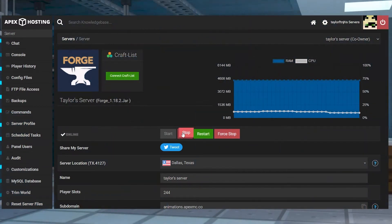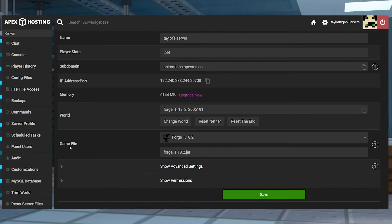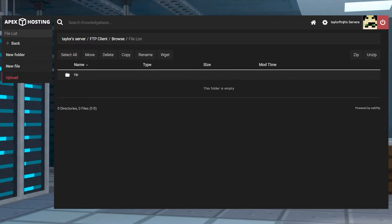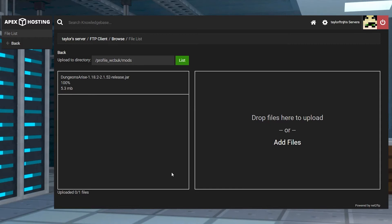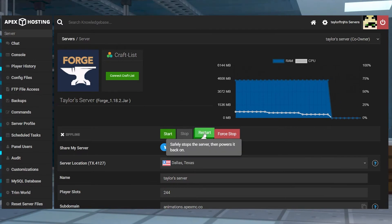Head to the Apex Server panel and stop the server. Scroll down to the Game File section and make sure you're running either Forge or Fabric, depending on which version you downloaded. After that, enter the FTP file access from the left menu and log in. Find or create the Mods folder and then click to enter it. Press Upload in the top left, and then drag and drop the mod file to upload. Once it has 100% uploaded, you can head up to your username at the top of the page and click on it to return to the main panel page to restart the server.